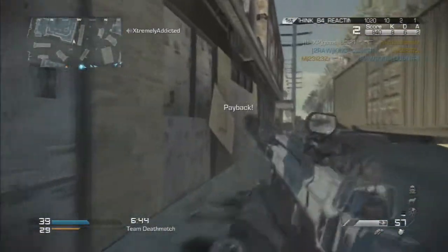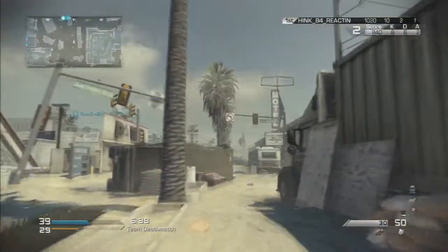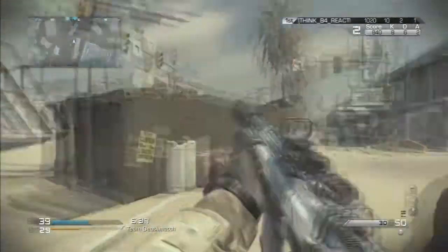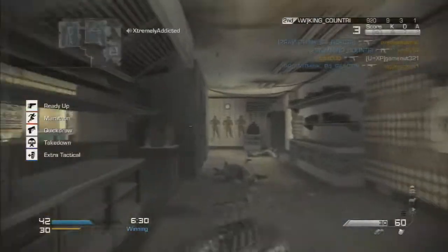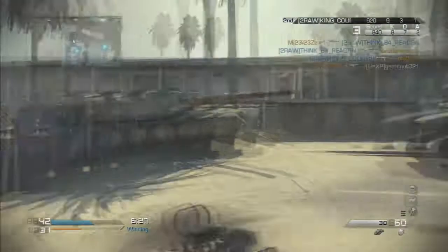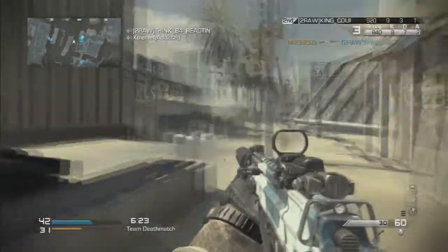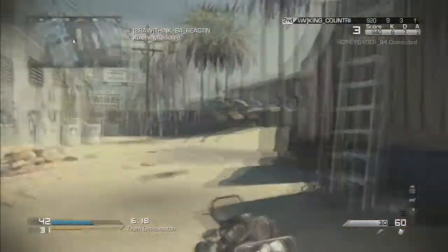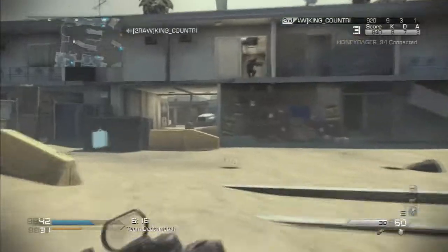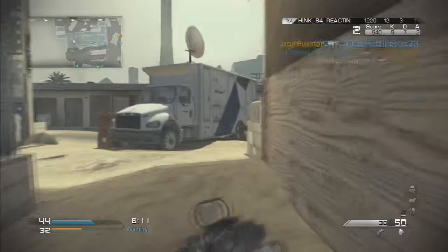I highly suggest using a red dot sight and a silencer. You don't even need a grip or a muzzle brake to extend the range — just use a silencer and a red dot sight. You'll stay off the radar and stay on target, helping you get kills faster at longer range. Thanks for watching, I'll go ahead and continue the gameplay.